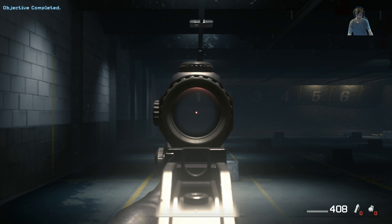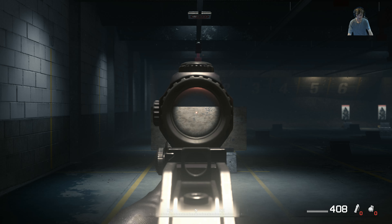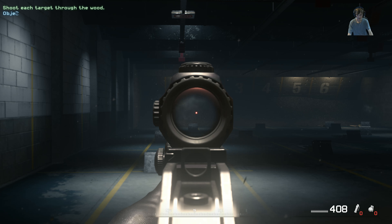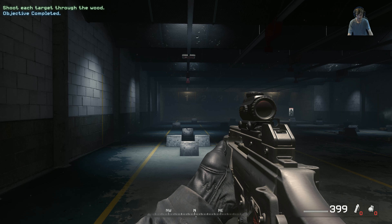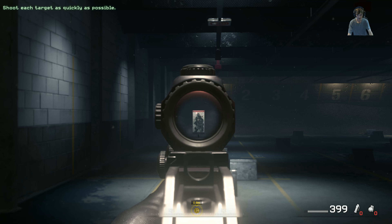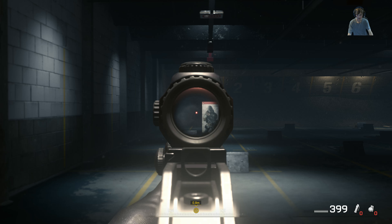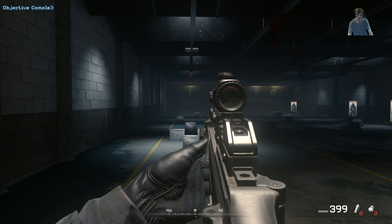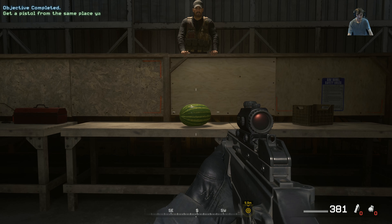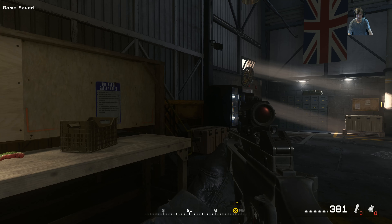Now I'm going to block the targets with a sheet of plywood. Bullets will penetrate thin, weak materials like wood, plaster, and sheet metal - I want you to shoot the targets through the wood. Good. Now I'm going to make the targets pop up one at a time - hit all of them as fast as you can.